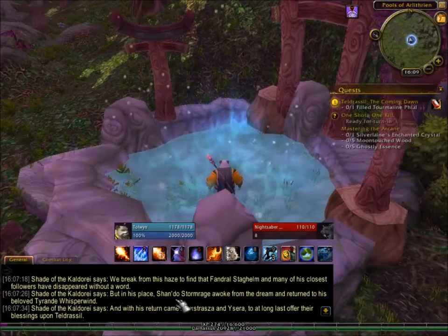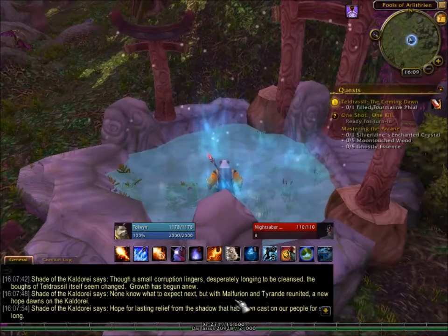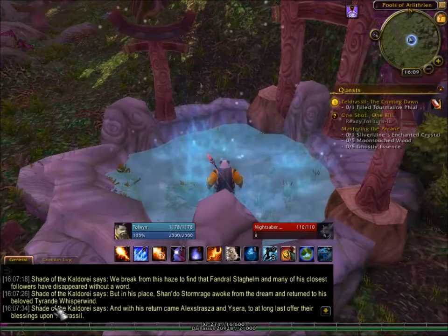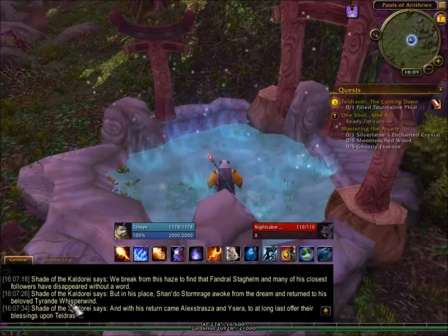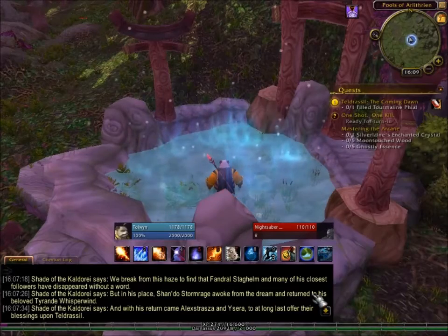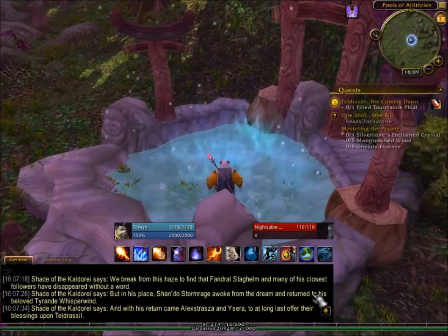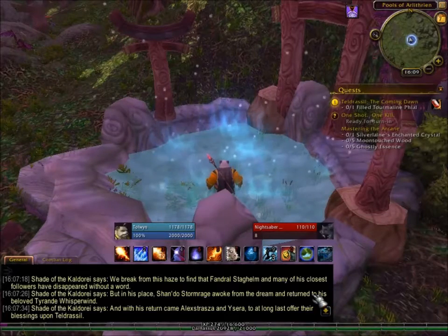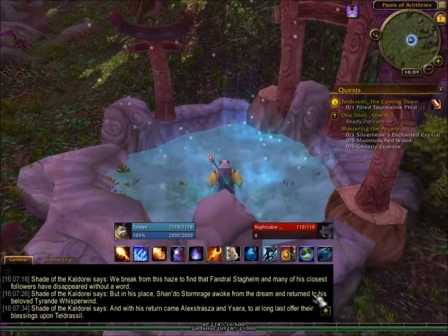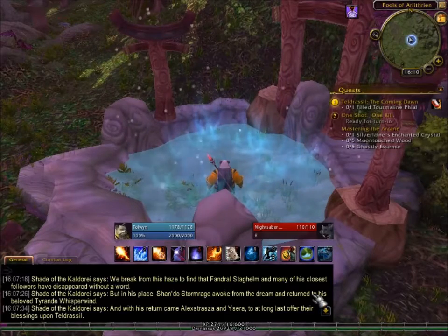Alexstrasza and Ysera are both dragons. In World of Warcraft, each dragon is part of a flight, and a flight is a color. The big bad in this particular Cataclysm setting was the black dragon, and he was not a really happy camper. These dragons were set up to kind of protect Azeroth as a whole but became corrupted over time. Ysera and Alexstrasza are two of the dragons that came and blessed the wedding of Malfurion and Tyrande, and that helped cleanse Teldrassil.